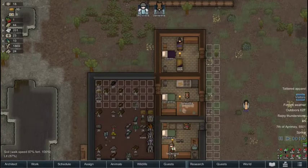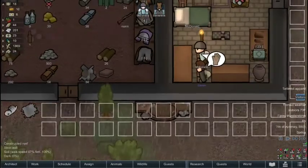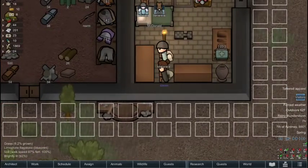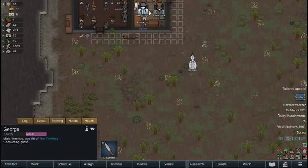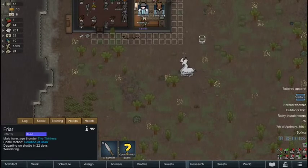Hello everybody, and welcome back to RimWorld. This is the Thinking Spot colony as we left it last time. Currently we have two colonists, McDonald and Samantha, and we have three people visiting our colony currently. We also have a pet Thrumbo named George, who self-tamed last time, and we have a hare named Friar, who we're watching for the tribespeople.